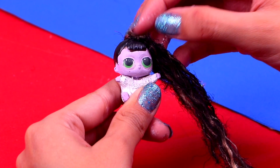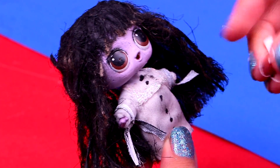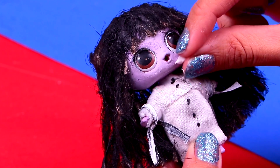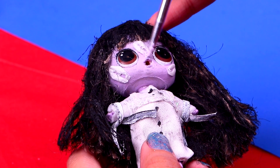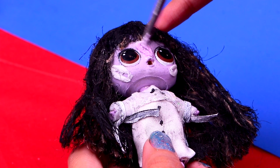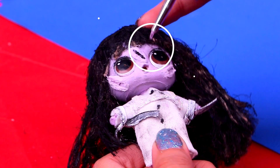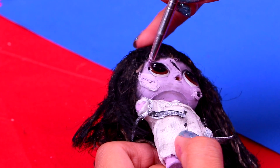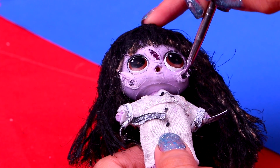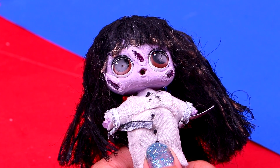Now we're going to take some air dry clay to make a couple of scars on her face. Grab a small piece, turn it into a long, thin strip, and put them wherever you want. After that, paint all the scars with the same paint we used for her face. I gave her three scars, but you can put more or less — whatever looks best for you. Then paint some details on the scars with black paint: fill the holes with black paint and let them dry for a couple of minutes. Once the paint is dry, add another layer of paint — this time purple. Her scars are going to look so real!